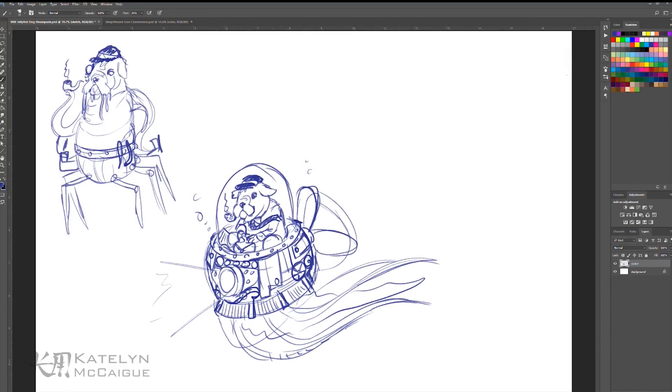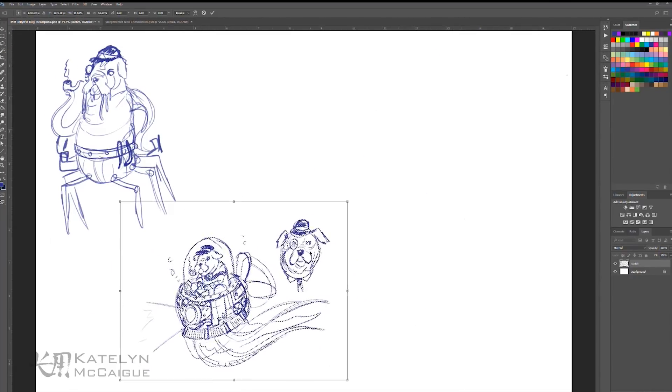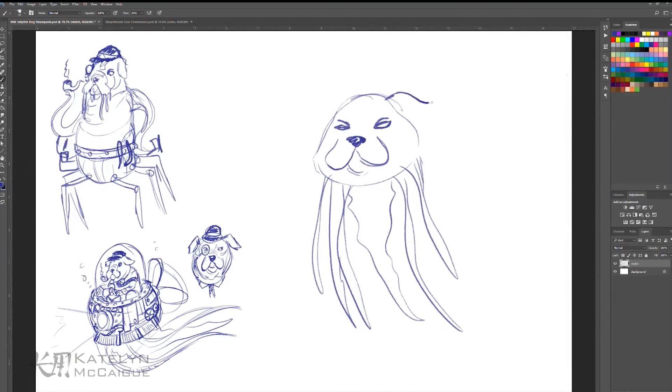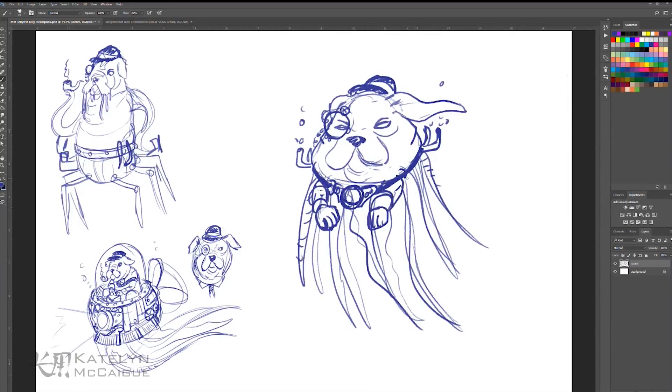I tried to push it later to make it more monstrous, but all I could see with these ones was the dogs from Samurai Jack — those talking, smart dogs. Even the final jellyfish-dog mix just looks more humanoid or intelligent, and it probably doesn't help that I added a monocle and a hat, which definitely makes it look more intelligent than a normal everyday monster.